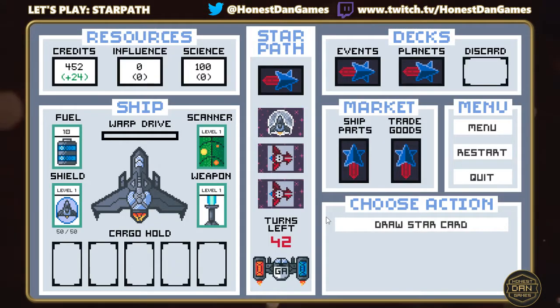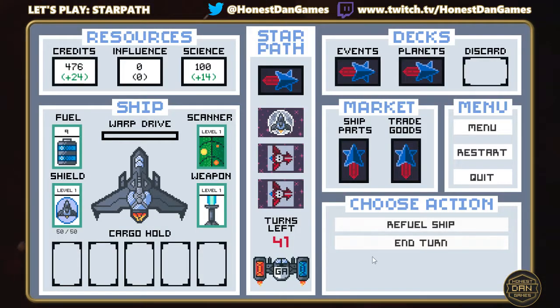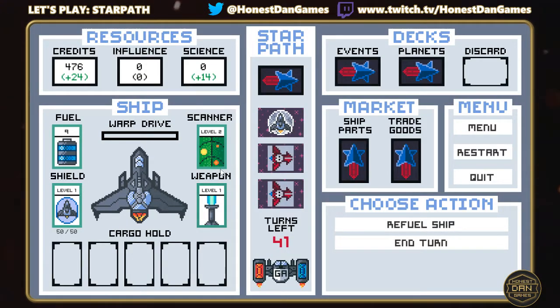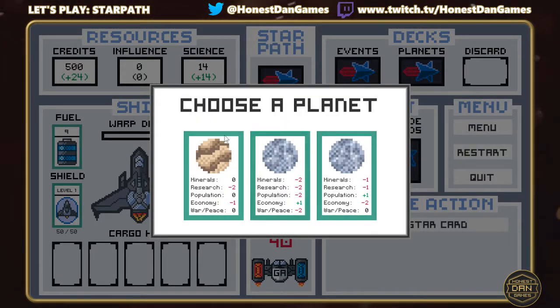We have another planet card and we'll land on it. This time I'm going to build a lab, because I want to upgrade ship parts. I'm going to upgrade the scanner — currently level one. If I upgrade it, when we come across planet cards in future, instead of being presented with two planets we'll get three, giving more choices for where to place buildings. We're able to upgrade other things the same way, though upgrading the scanner to level three will cost more. We leave the planet and draw another star card — we get three planet choices now because of the upgraded scanner.